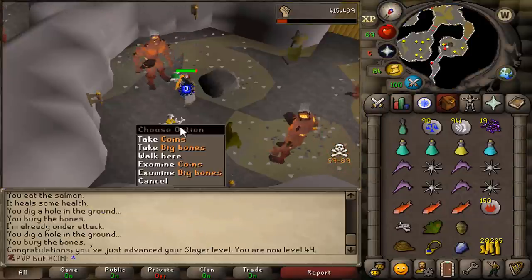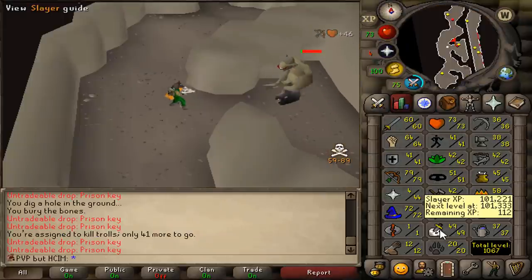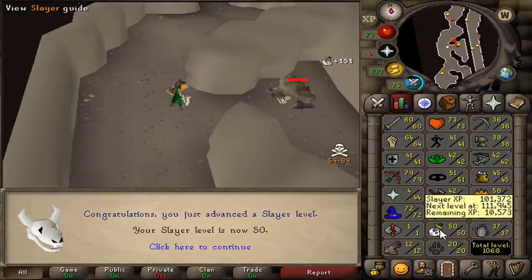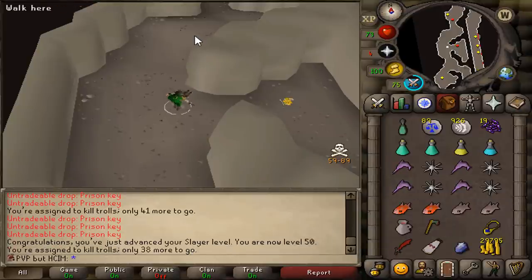That's 49 slayer. 62 trolls. Alright boys and girls, this should be the kill — for 50 slayer. We can now kill bloodvelds. Let's go. We got a few trolls left, we're going to come back and kill the rest of the trolls later. But now let's kill some bloodvelds for some hard clue scrolls.